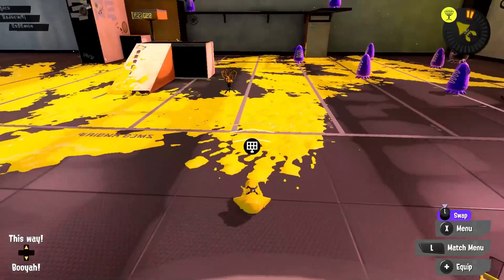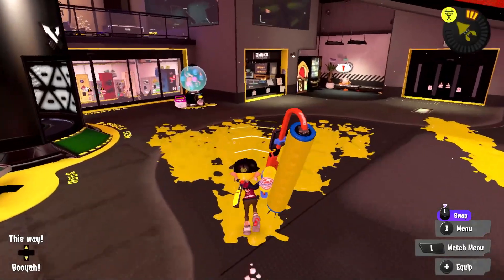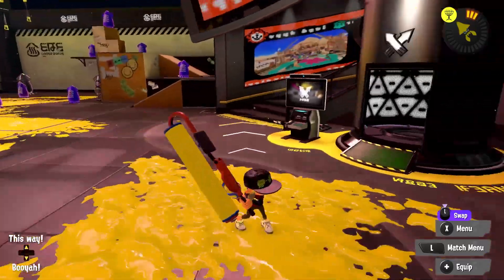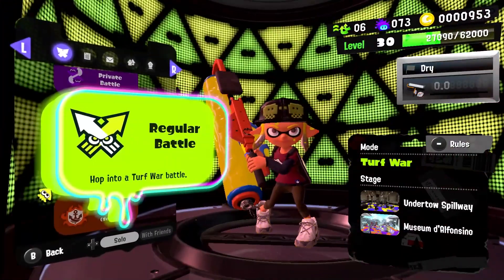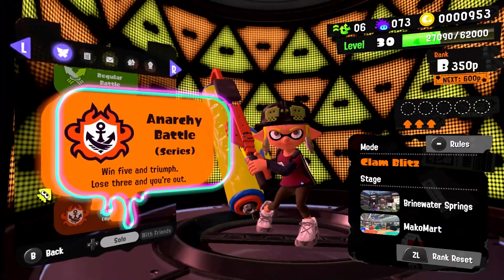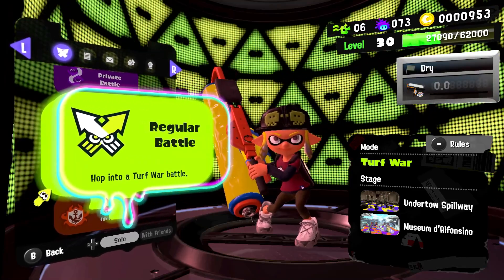We can also throw one of these Squid Beacons, and then jump over to it — which I don't think we can do too much here in this little lobby area, but we can usually jump to that as opposed to jumping to a normal teammate. With that being said, we're going to do some Turf War to start things off and then move over to Anarchy Battle. So let's do Turf War on Undertow Spillway and Museum D'Alfonso.